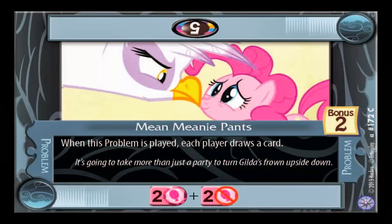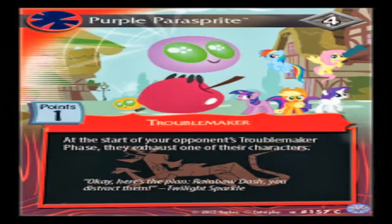I'd say it's somewhat like the Fullmetal Alchemist TCG, because in that game you had to score a total of nine clue points to get closer to the Philosopher's Stone. In this game you have to score 15 points by solving problems or successfully taking out Troublemakers, because you get points for defeating them as well.